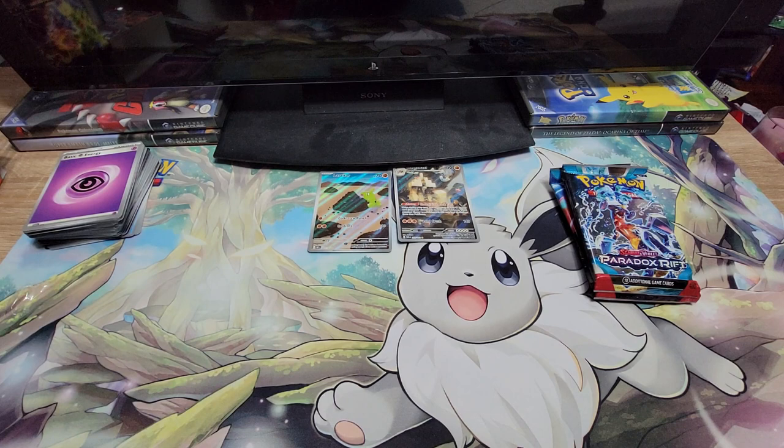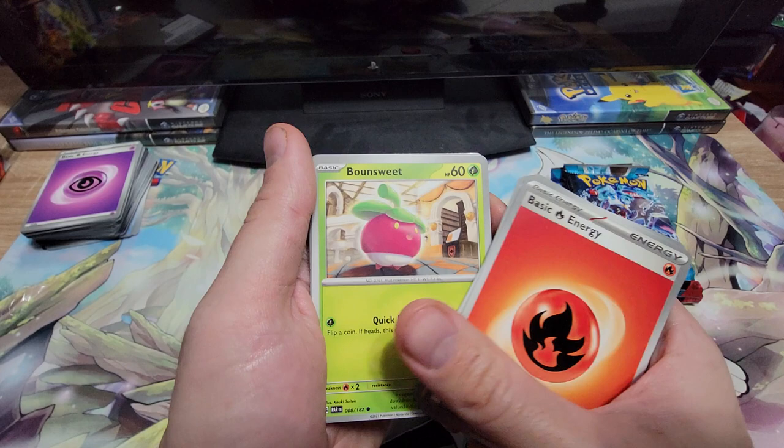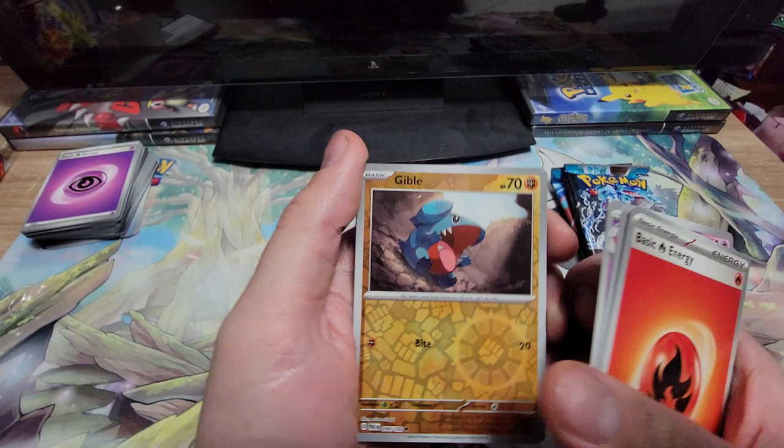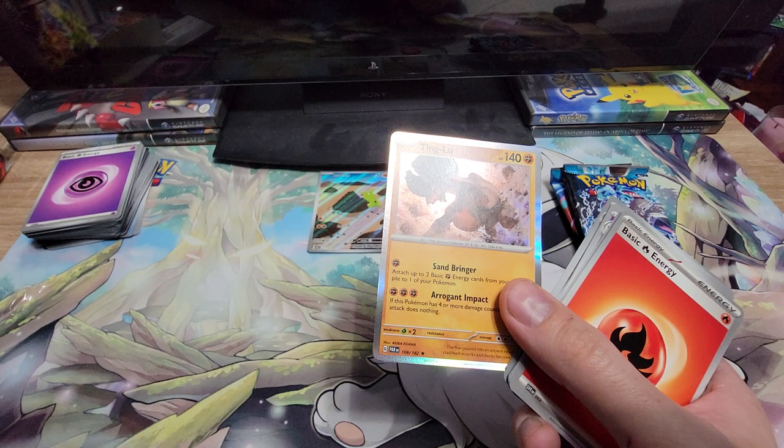We're getting pretty good with these. Code card. Hopefully we can... Fire Energy, Gible, Panpour, Blitzle, Bounsweet, a Snorlax stall — that's interesting — Tinkatink, Tatsugiri, a Reverse Gible, a Dewgong Reverse, and a Ting-Lu. Nice. One of the legendaries.